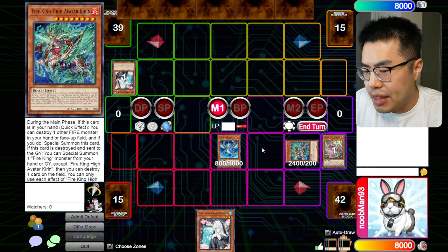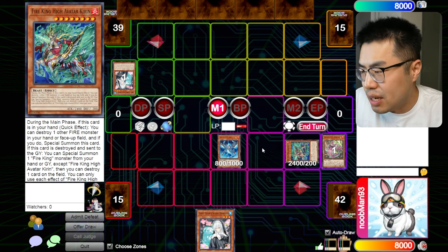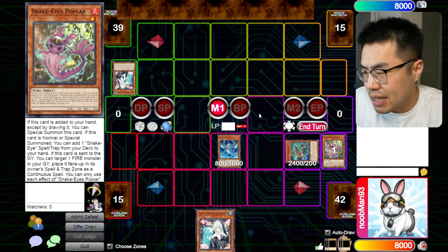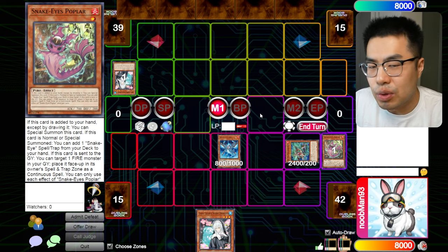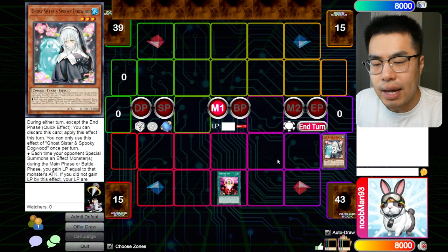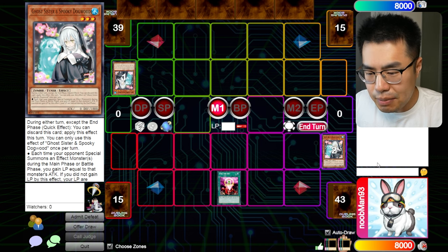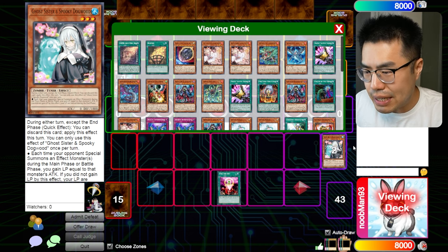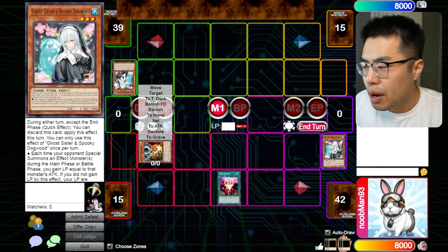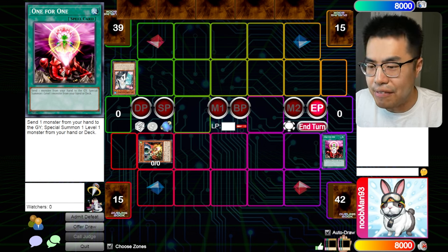You definitely have to gauge how much you actually want to use Kieran and how bad your board will be going forward. You can do this later to pop something with a higher attack so your opponent doesn't gain as much. Think around how much time is left when deciding whether to use Kieran. Another niche interaction — specifically for One for One or other ways to summon a level one monster — is that when your opponent chains Spooky Dogwood, you can actually summon out a monster with zero attack, for example Drone or Lockbird, which has zero ATK, meaning your opponent gains no life points.